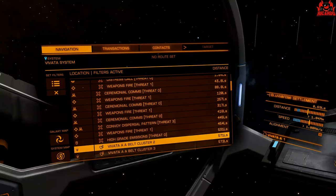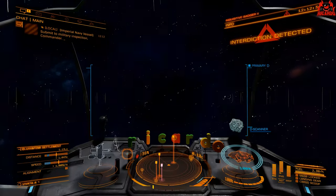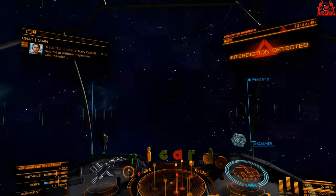In outbreak systems, pharmaceutical isolators. Boom systems give proto-heat radiators, proto-light alloys, and proto-radolic alloys.